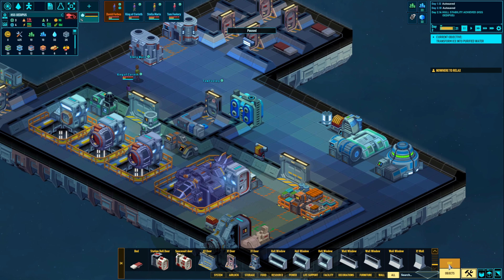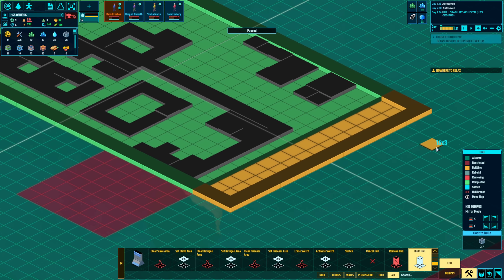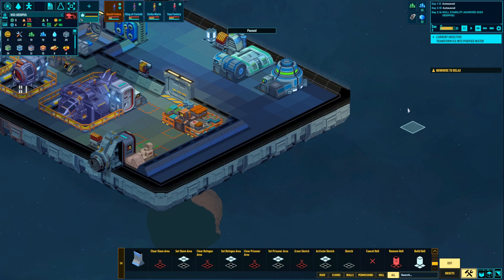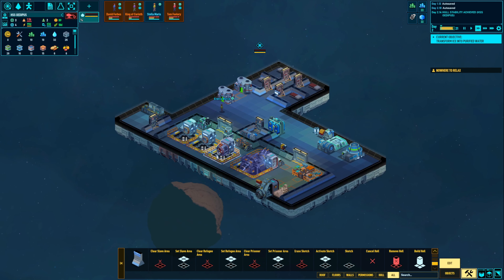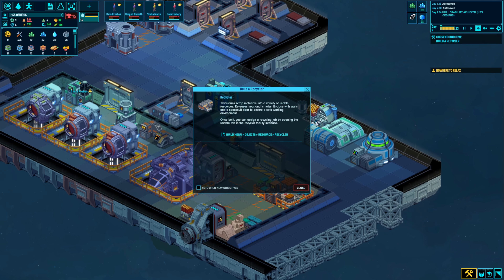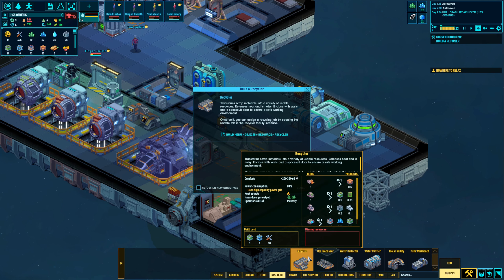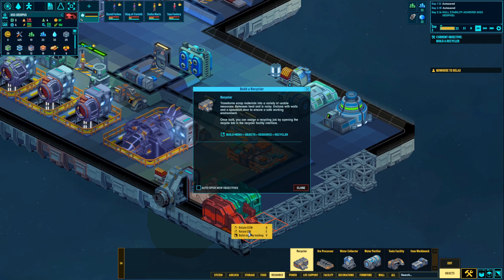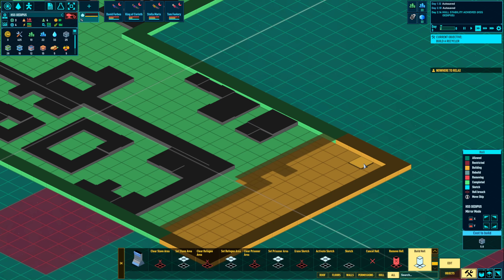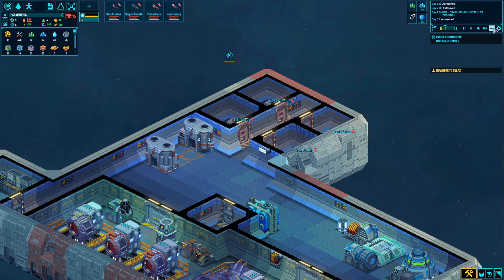In the meantime it might be a good idea to expand the hall. I'd like to expand this way out a little bit — let's do a 16 by 6 there, that'll expand the ship out. Two of our guys are going to go into pods and do that. The next objective is building a recycler: transform scrap materials into a variety of useful resources. It releases heat and is noisy, so we have to enclose it with walls and a spacesuit door. I want to put it on super speed as everyone sleeps — we're now on day three.